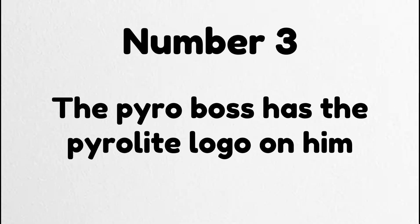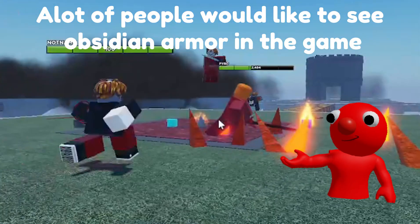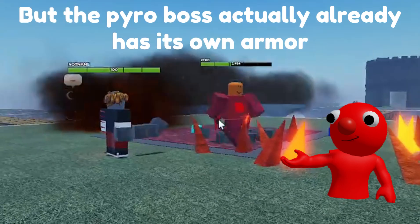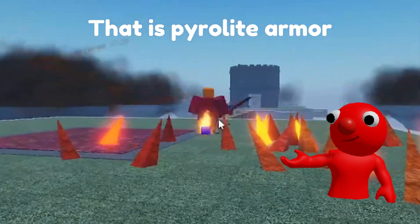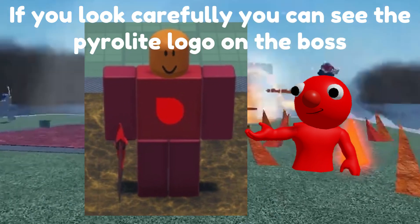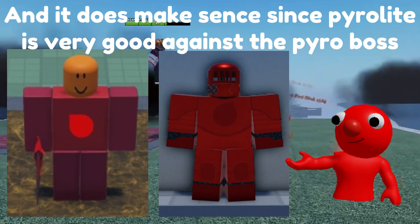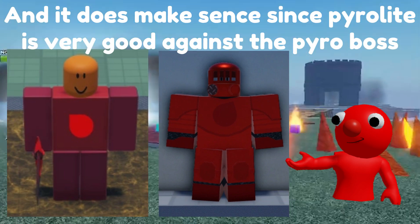Number 3. The Pyro Boss has the Pyrolight logo on him. A lot of people would like to see obsidian armor in the game, but the Pyro Boss actually already has its own armor — that is Pyrolight armor. If you look carefully, you can see the Pyrolight logo on the boss, and it makes sense since Pyrolight is very effective against the Pyro Boss.